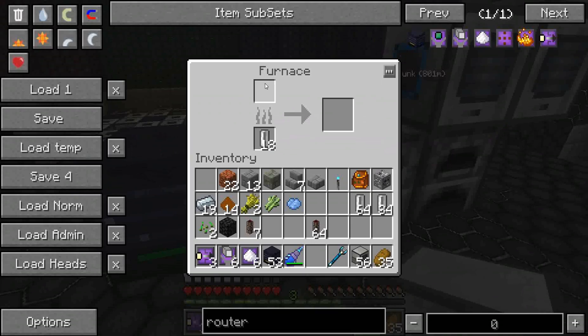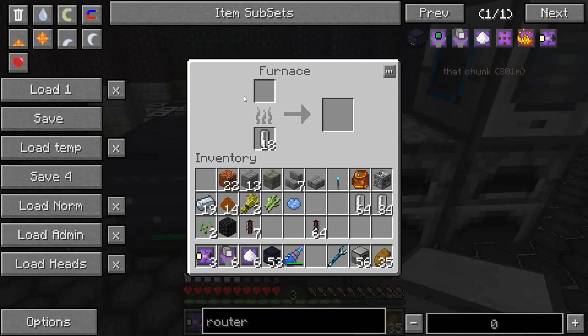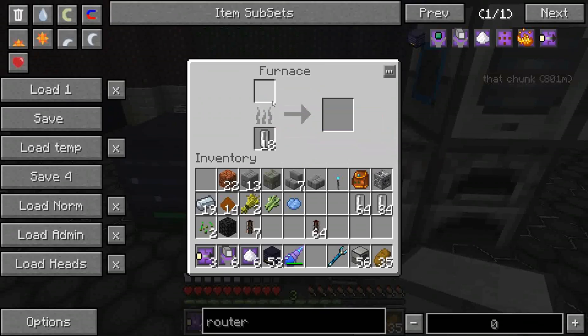If I inserted into the top sides, it would go up here. So if you wanted to automatically put coal into a furnace, you could insert into the bottom side for the coal, and have another router insert all the other stuff into the top side.